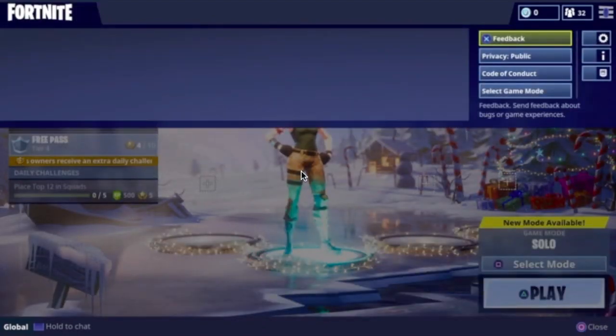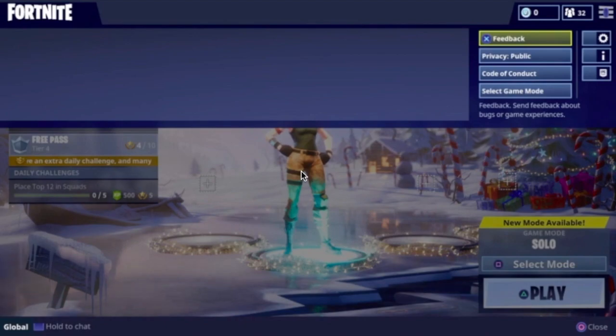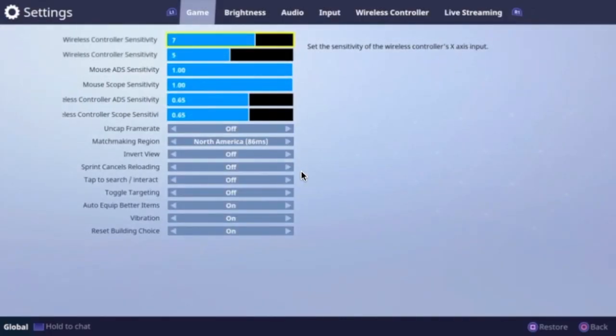All you guys got to do is click that Options button on your controller — it is the button on the right side of your controller on the top. You click that button right there and it'll literally pop this page up right here.